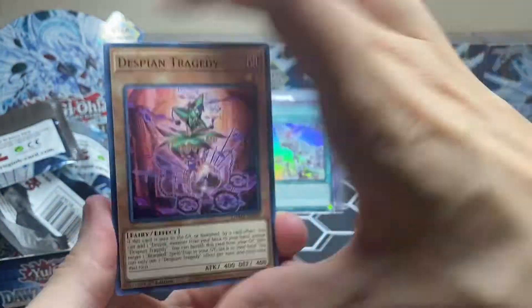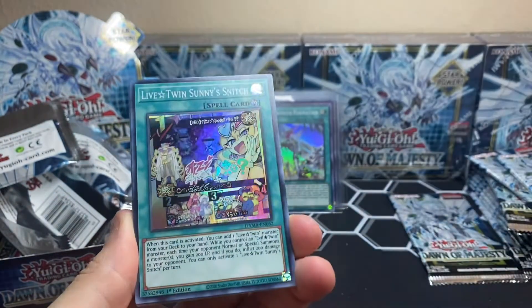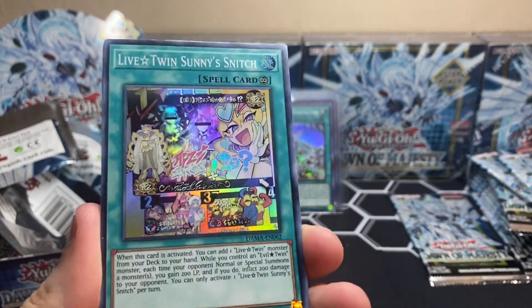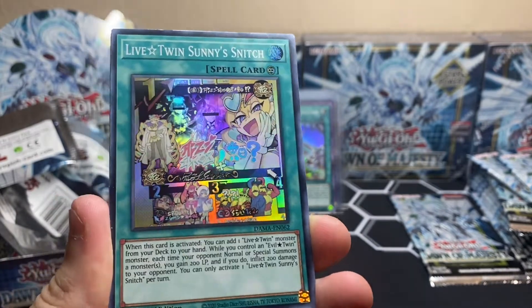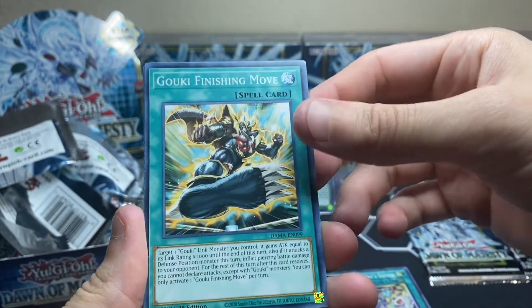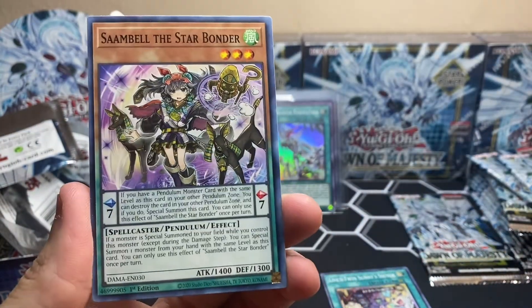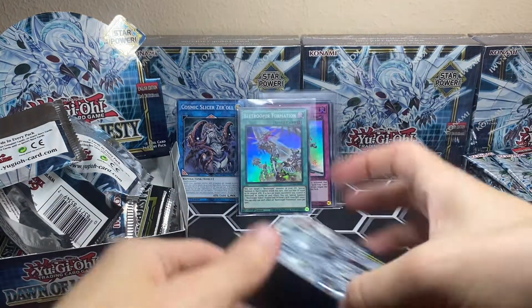Sometimes people mess up at the factory when putting cards in boxes. Despia Magic Alligator, three girls — and what in the world is this? Live Twin Sunny's Snitch — that is very artistic looking, with their own little pictures. Very nice actually, just a regular rare. Goki Finishing Move, Goki Baby Mud Dragon, Master's Diploma, and the girl with the umbrella — probably Sabrina's long lost cousin from another planet.